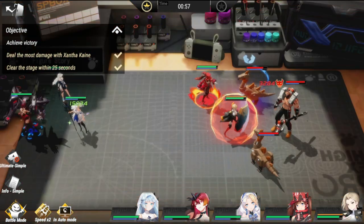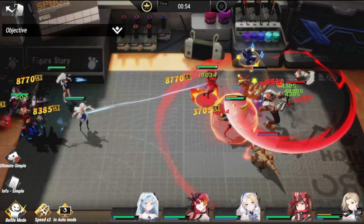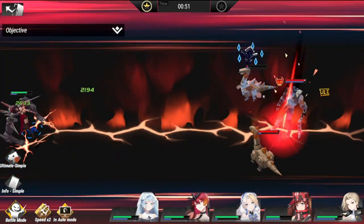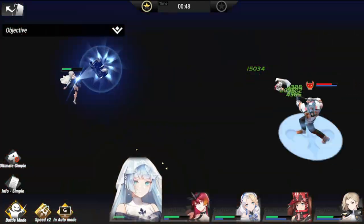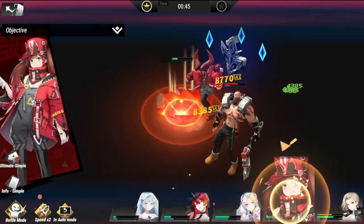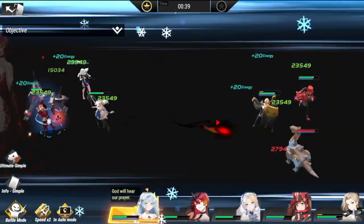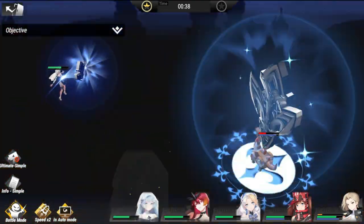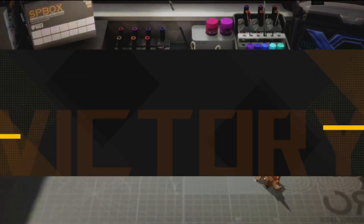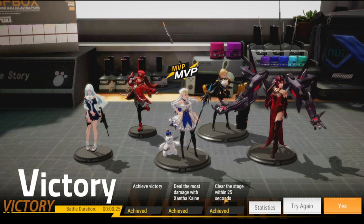You need to take out the first dragon up there, then move down to Cruzos. Yuna actually does a lot of damage, which is why she's needed to dispatch that dragon, then go to Cruzos, then the last dragon downstairs. Time starts at one minute so we need to end by 35 seconds — right on the dot. All three objectives achieved.